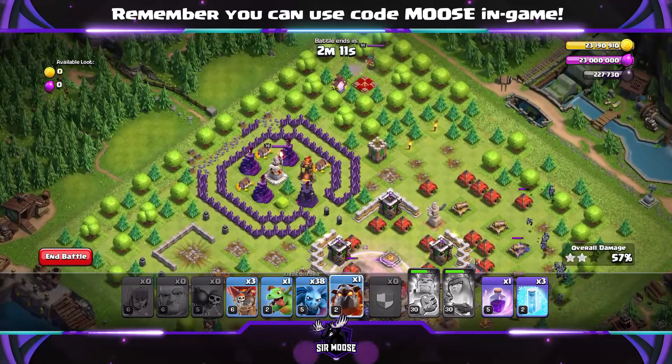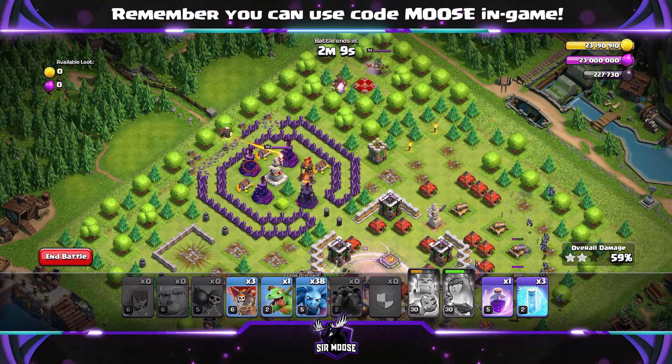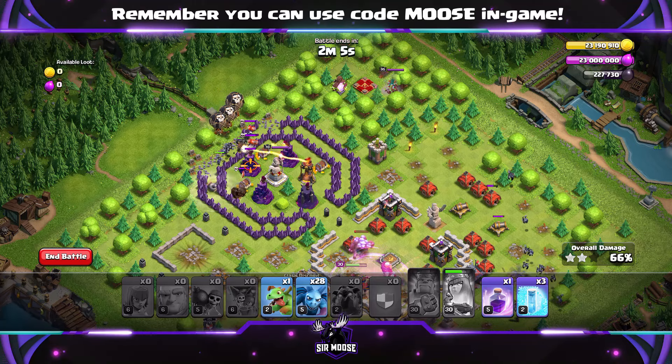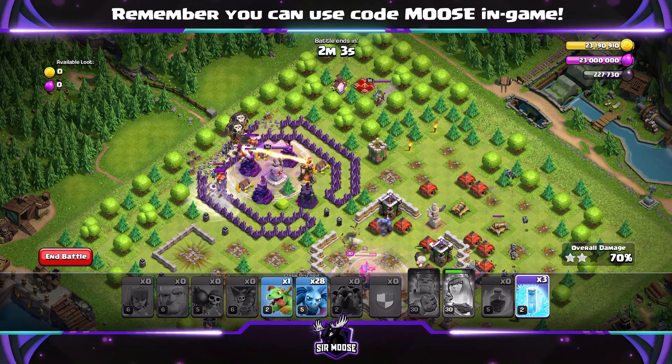Then we're going to try and take out that compartment with the Grand Warden. Send in a Lava Hound, send in your balloons, use another rage spell. You've got some more freeze spells. It is a pretty easy challenge.